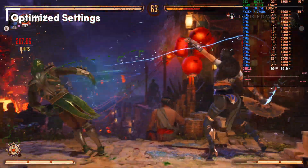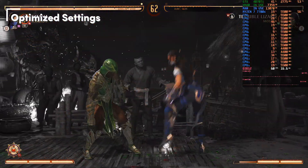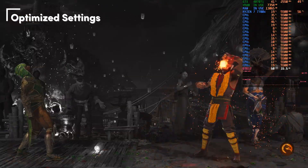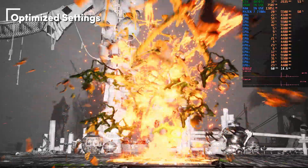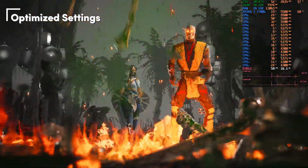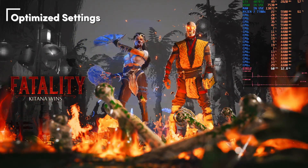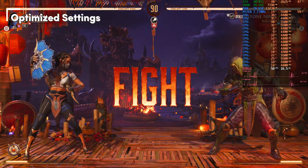The optimized settings do pare down a few graphical settings, which you can see, but being busy in fights I don't think you'll really notice. Even the optimized settings still have some fps drops outside of normal fights. I'm not entirely sure why — maybe the game is loading in data. I don't think it's shader compilation stutter because it happens every time, and since it's not during fights you don't notice it that much.